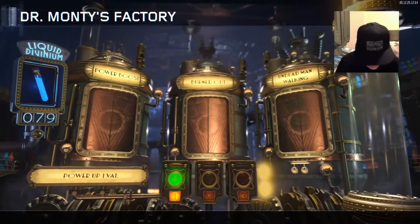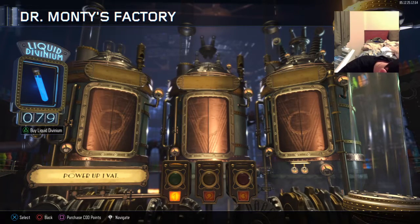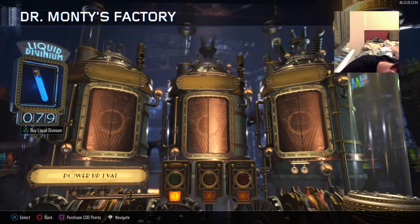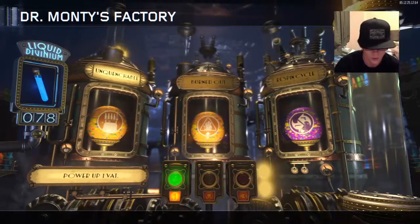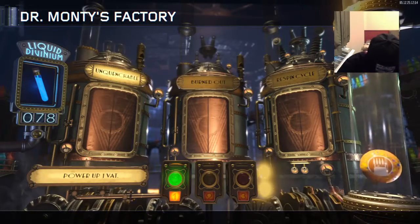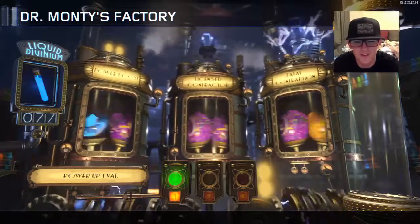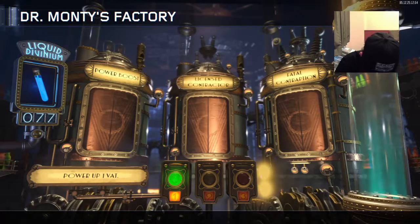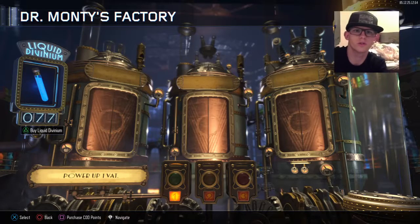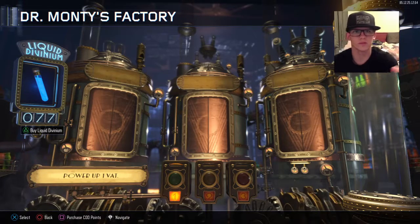Got burned out and undead man walking. Probably should have written down all the gobble gums first so I can just tally them up. There's another uncrunchable — got two of those. We're gonna be here for a minute. License contractor, fatal contraption — there's three of those. I'm gonna move things around because I keep looking the wrong way.